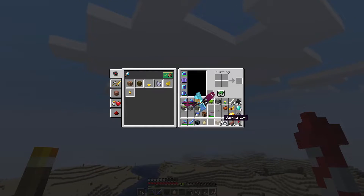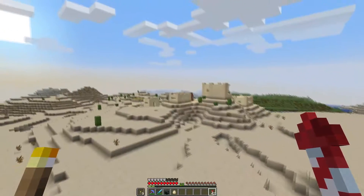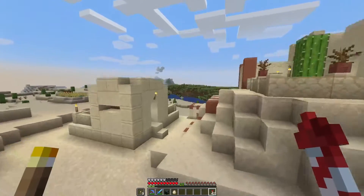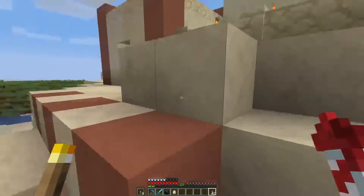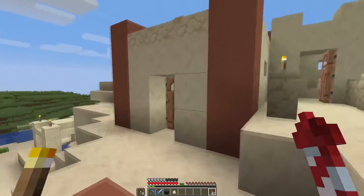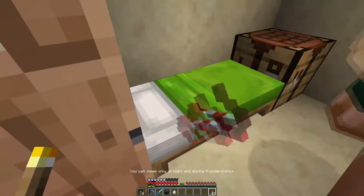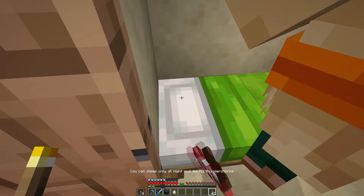Flying out to look for that bamboo jungle, I actually just came across a desert village. This is gonna be interesting — this should have some of the new villagers in it. I'm actually gonna go ahead and steal a bed. I need your bed — it's my bed now. Here's one of the new desert villagers with their new outfits.